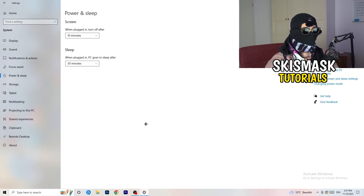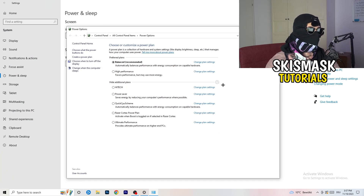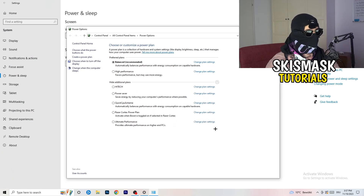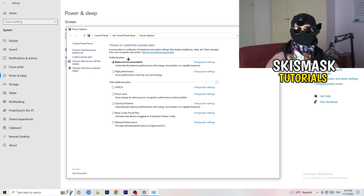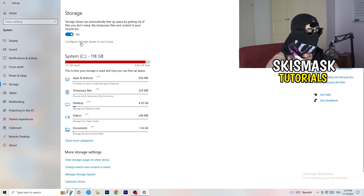Go to 'Power and Sleep' and on the right-hand side click 'Additional power settings'. You'll see power plan options — for me, Balanced works best, but some PCs work better on High Performance. Check which plan works best for you and select it accordingly.